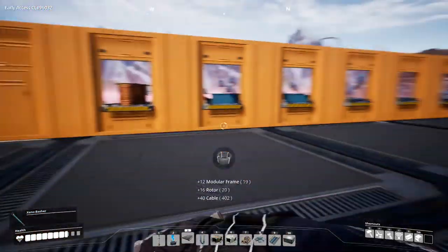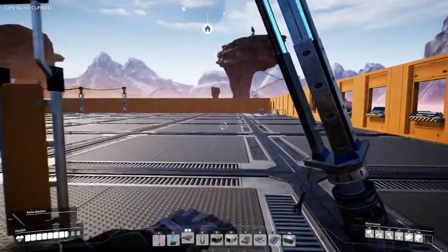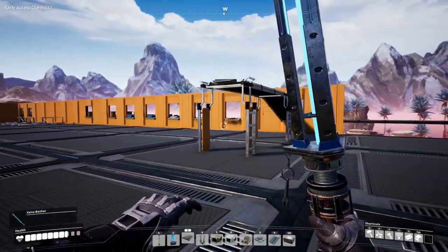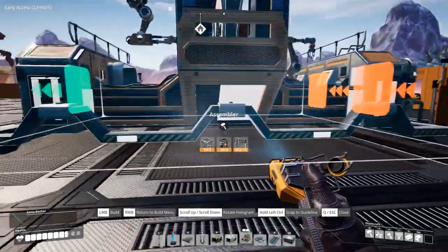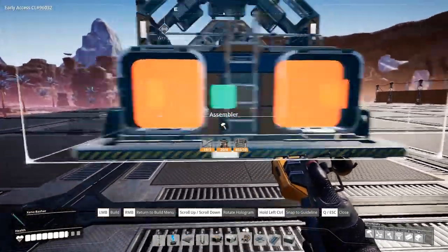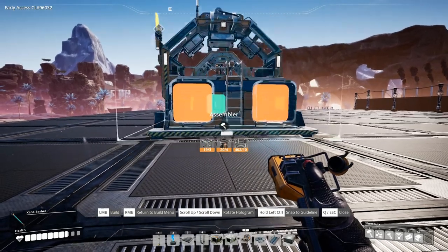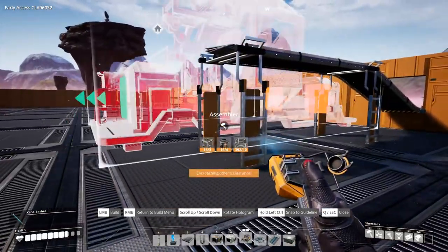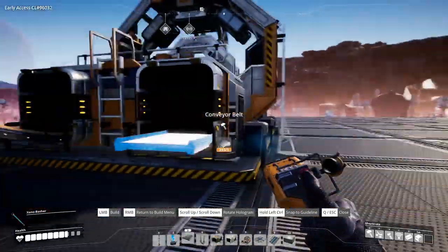What I want is to have this clear so that I can just run underneath and not have to jump around. So let's build the assembler a little bit further forward — something like this maybe. Let's try it there and see if this will now go in — there it will. Fantastic.